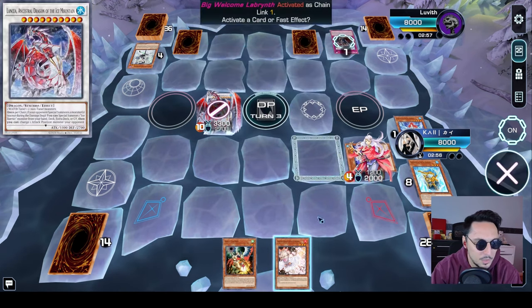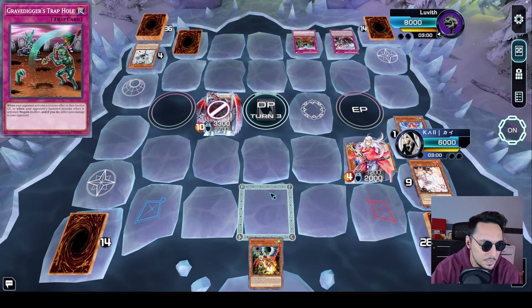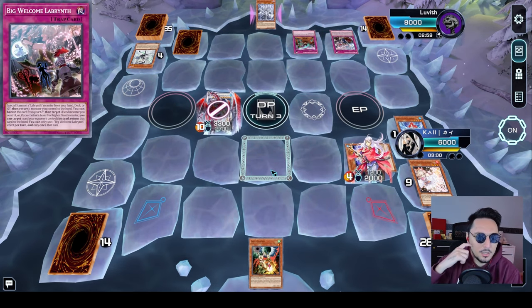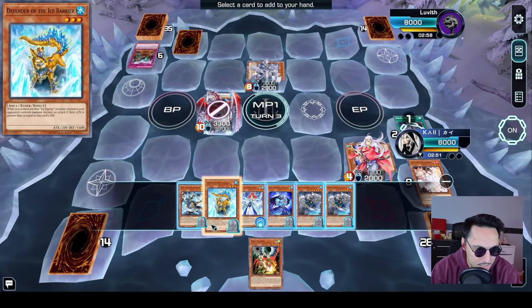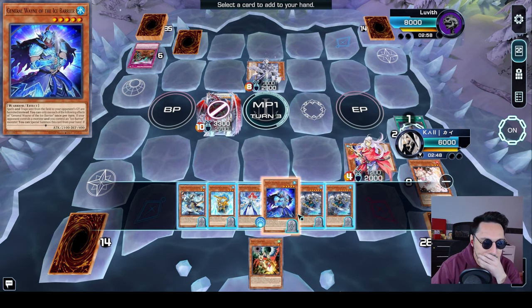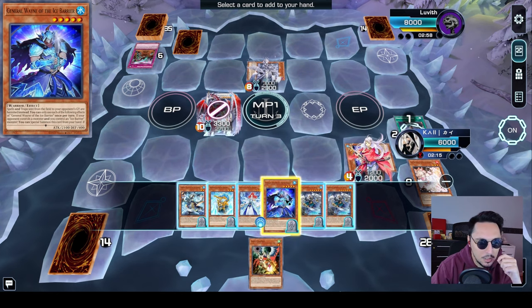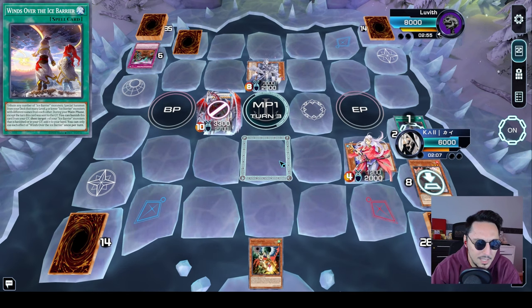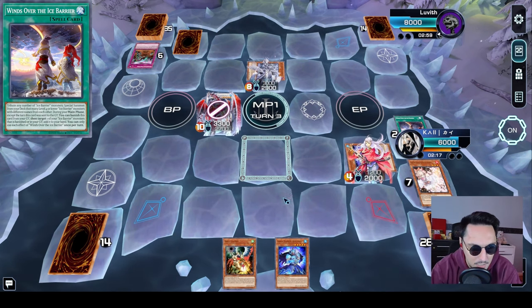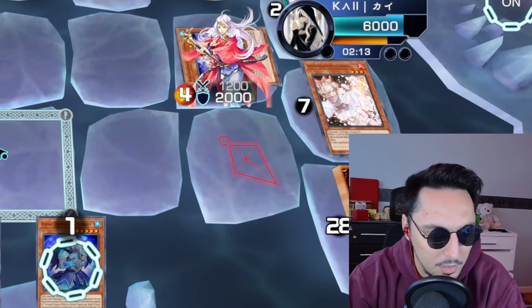We're going to Ash that real quick — Ash the Big Welcome. What's this? Gravedigger's Trapper. He's suddenly turned to a burn deck. What can we do here? We have Winds of the Ice Barrier. We're going to banish that and get General Wayne to special summon himself. Wayne gives me Medallion, Medallion to Gorgeous, and then Gorgeous brings out Mirror Mage. Mirror Mage pops effect. Then we go into Dragite so we can actually stop him from playing his trap cards whenever he needs to play them.